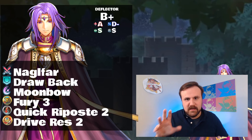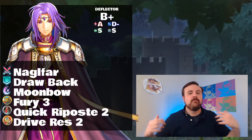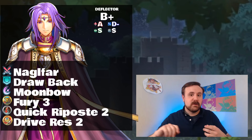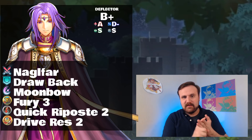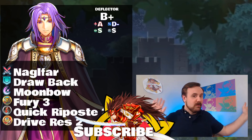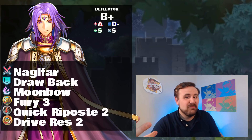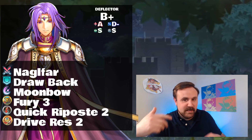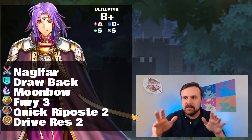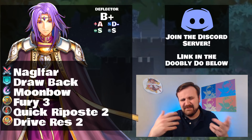If you just give him that little extra bulk, he can basically be a ranged attacker check. The deflector covers all magical damage — that includes Dragonstones, mages, and clerics. This is basically just him catching a bunch of wizards and throwing it back at them. Unless you're doing arena points, you don't need anything more than Quick Riposte 2. He needs that extra bulk all across the board to survive the volleys thrown at him.